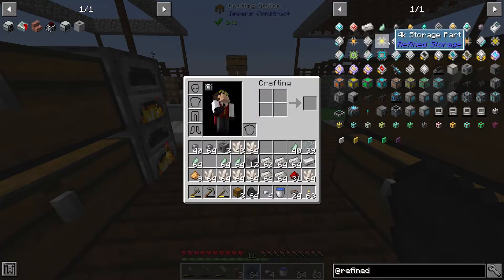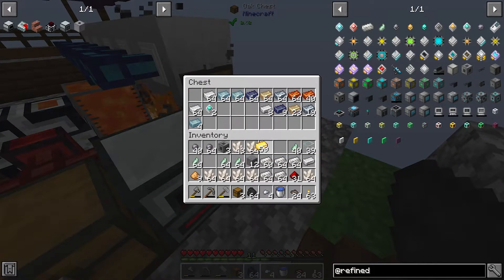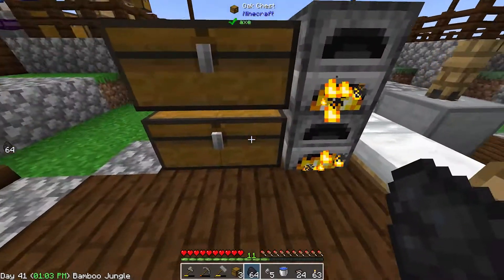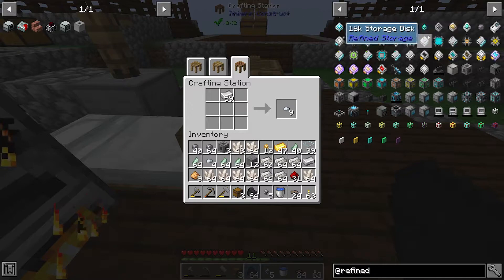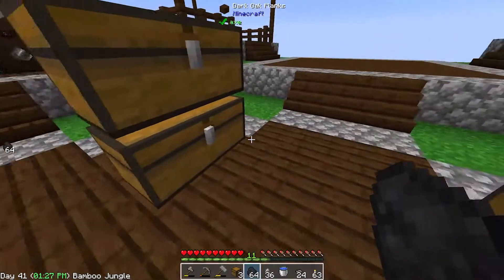I've counted this up and I think we're going to need 12 of the gold processor ones. Let's go get some gold, and we're also going to need a bunch of the iron ones because I'm going to get all this ready for the 1k, 4k, and storage parts. We said we need 12 of these, and for the iron we needed 36 of these. Let's see what we have so far — we have five, we need a total of 36. There we have 36, okay — we just need to get these cooked down.